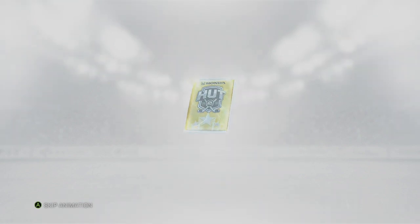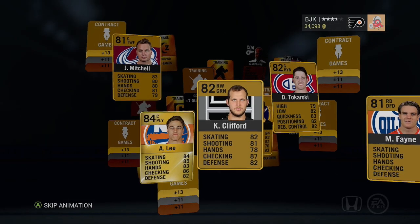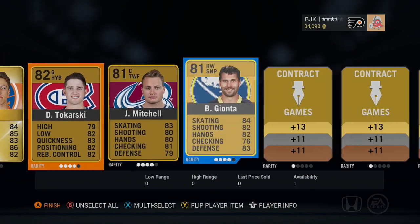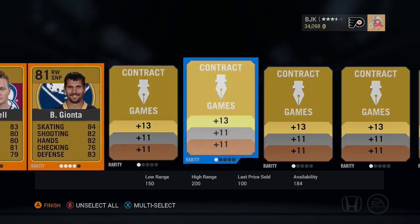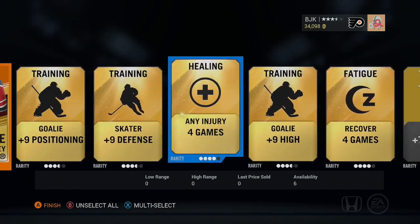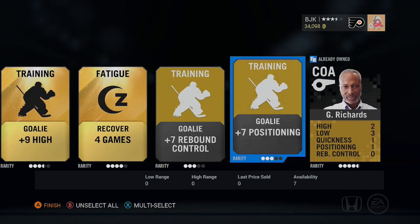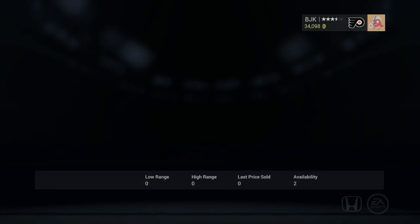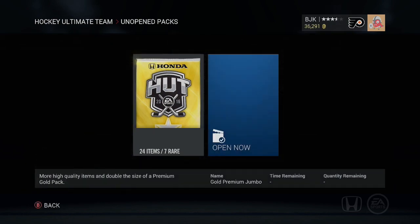Next pack animation - sometimes you can't even skip it. Anders Lee, Tokarski, Clifford, Fane, Mitchell. What else we got here - a captain card, I'll keep that. Jersey, any injury card I'll keep. I can just send those to the collection and trade the rest. Even though there's a fatigue card there, I probably have a bunch of them that I just don't need.